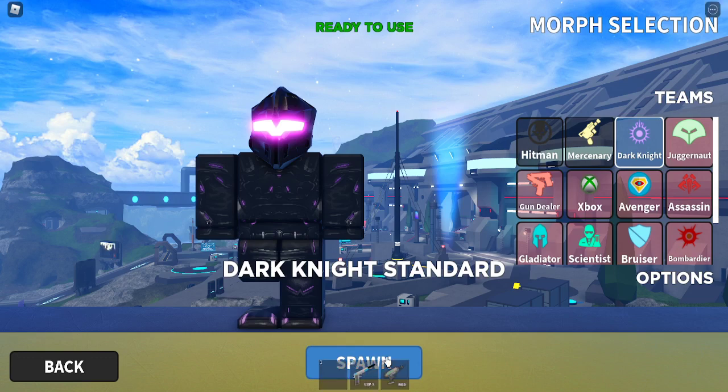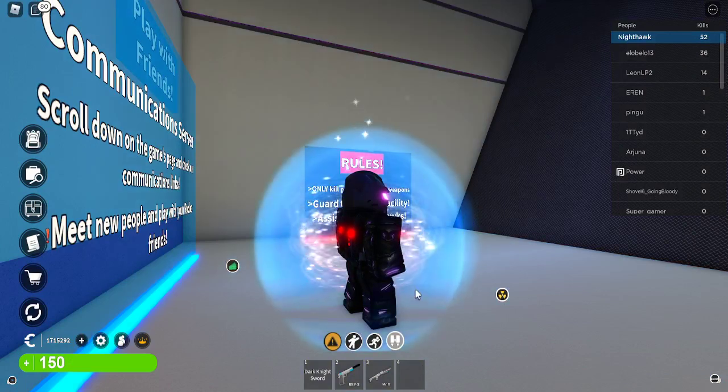Defenders include: friendly Mercenary, Dark Knight, friendly Avenger, Bruiser, Gladiator, and friendly Scientist. My personal favorite is the Dark Knight, so I'll show that one and then Hitman and Mercenary.